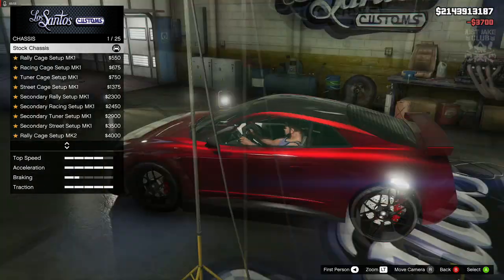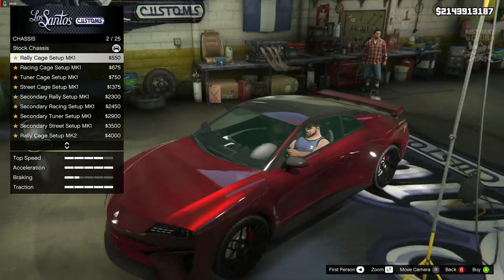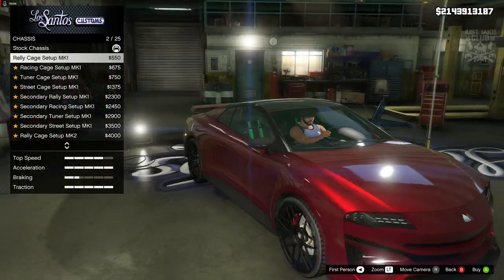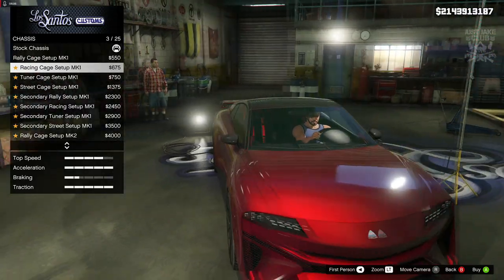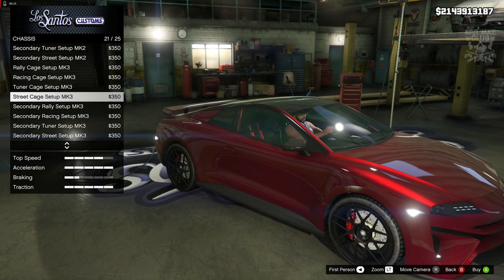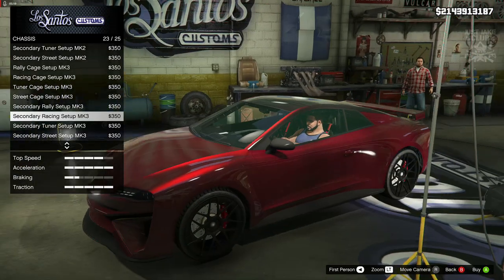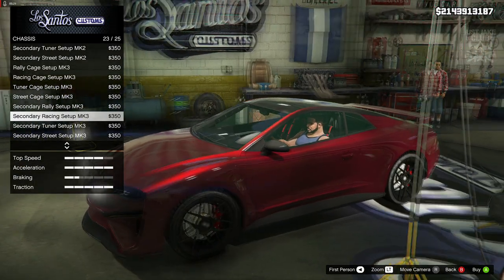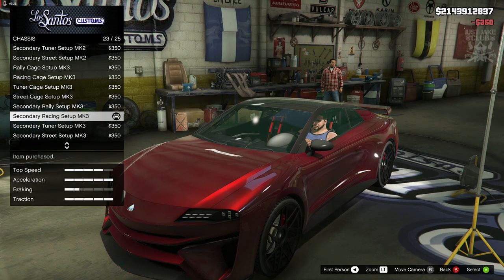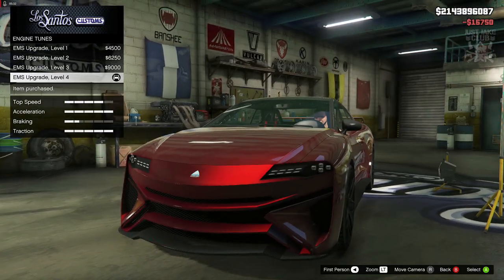Moving on to the chassis, we've got loads of options — a rally cage that changes both the interior and the seats, which is great to see. We get a basic roll cage, a padded roll cage, and then just a seat change. I'm feeling red for this car, so I'm going to go with the secondary racing setup mark 3.